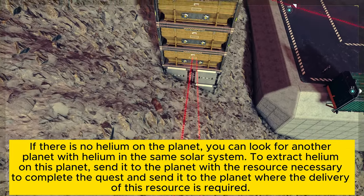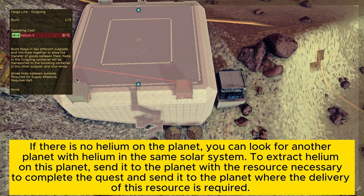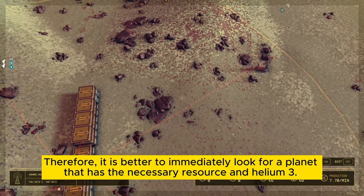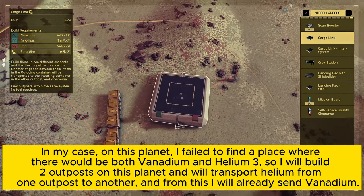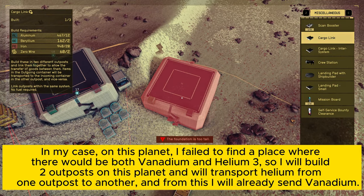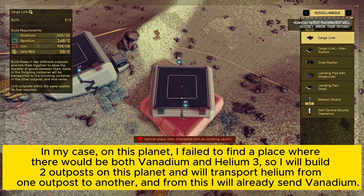To extract Helium on this planet, send it to the planet with the resource necessary to complete the quest, and send it to the planet where the delivery of this resource is required. It is better to immediately look for a planet that has the necessary resource and Helium-3. In my case, I failed to find a place where there would be both Vanadium and Helium-3, so I will build two outposts on this planet and will transport Helium from one outpost to another, and from there I will send Vanadium.